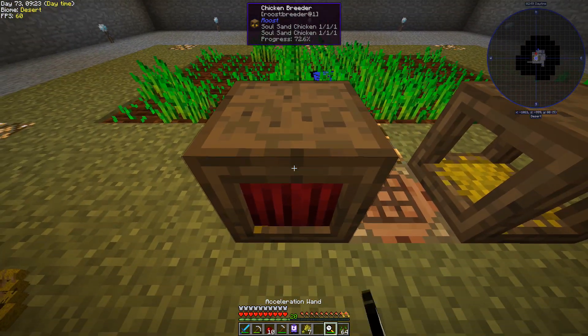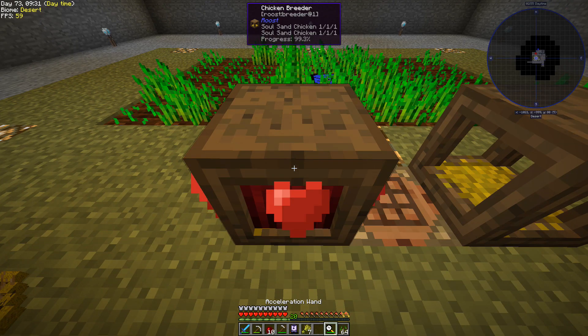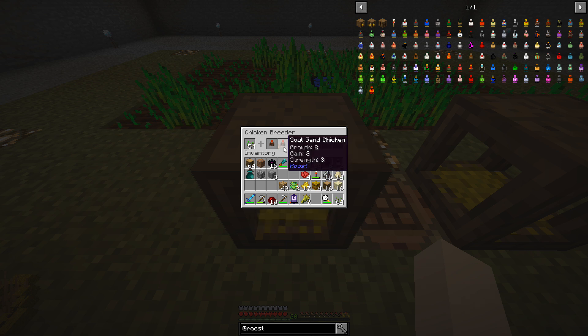We're almost there — and we can see what happens when these two 1 1 1 chickens breed. There we go — we now have a 2 3 3: growth 2, gain 3, strength 3. I'm going to pull one of the originals out and throw this new guy in, because this higher-stat chicken will help the basic 1 1 1 get much higher in stats until we hit 10 10 10.